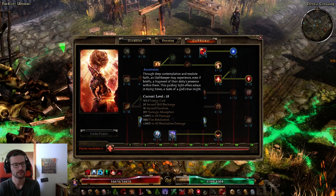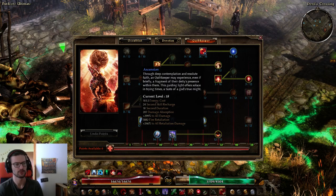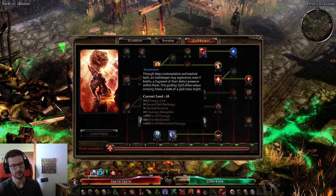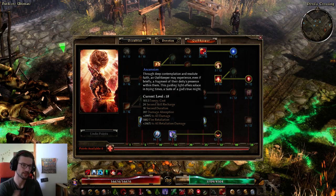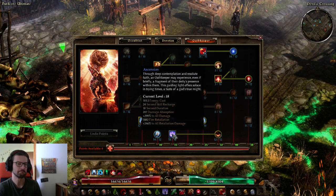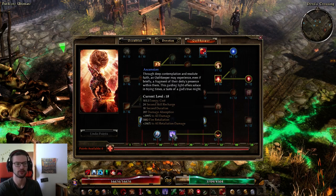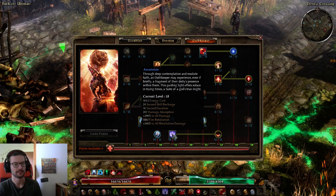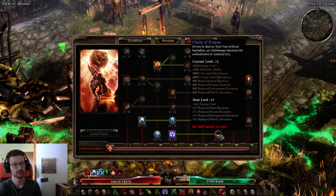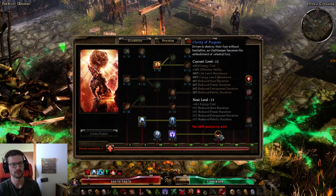Ascension is probably the best skill in Oathkeeper. It has damage absorption similar to the Inquisitor's Seal — a little less, but still super good because you don't have to stand in a seal; it's a seal you can run around with. The all damage and fire retaliation bonuses are helpful, though fire retaliation isn't critical here. This node gives more OA, CC resistance, life leech, and energy leech — it greatly improves both damage and survivability. It has hard diminishing returns after the soft cap, so always soft cap it, but you can also hard cap it if you have points to spare.